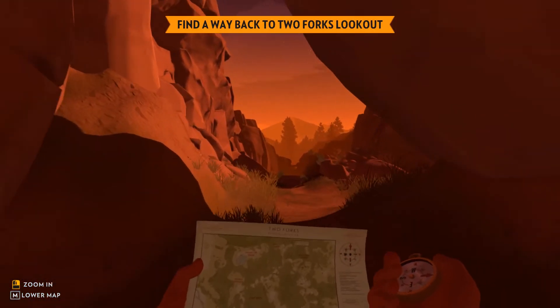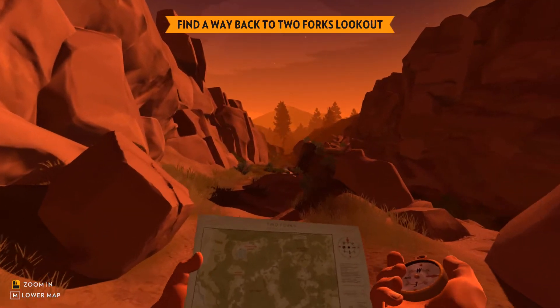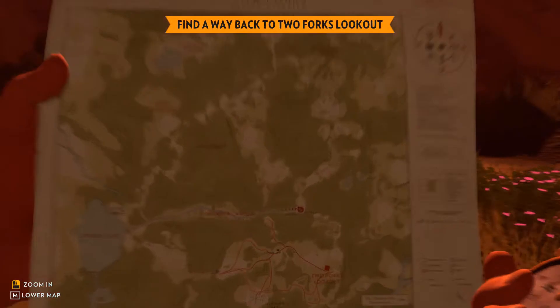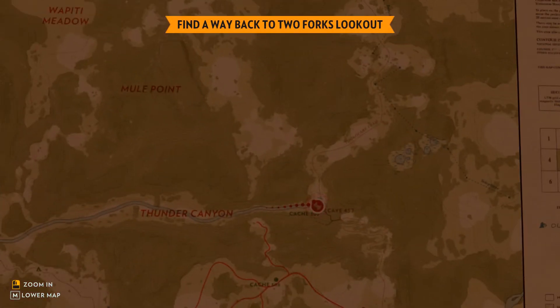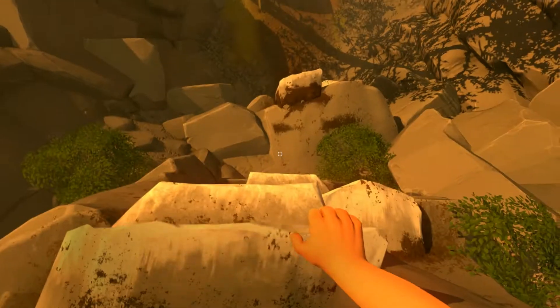Gameplay is like any other walking simulator, meaning there isn't much of any. The only thing you really do in the game is explore the area around your fire tower by using a map and compass. At times you'll need to pick up items and rappel down hills, but this all just amounts to simple mouse clicks and button presses.